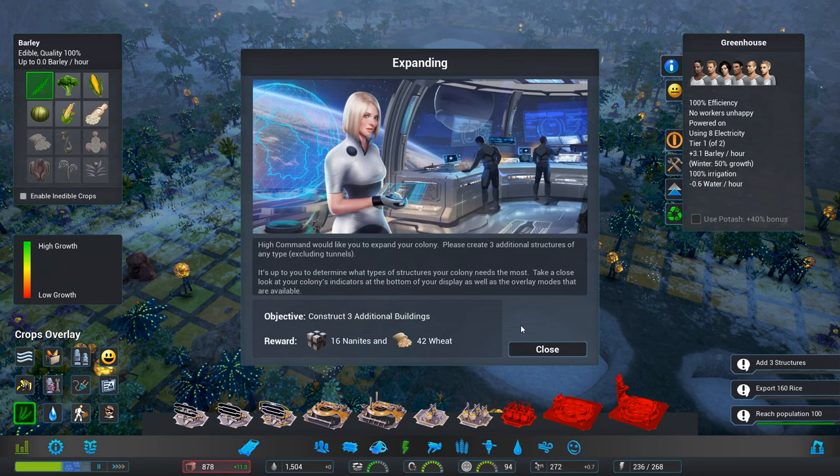Thank you — we have some thoughts on how to best expand your colony. High Command would like to expand your colony. Please create three additional structures of any type, excluding tunnels. It's up to you to determine what types of structure your colony needs the most.